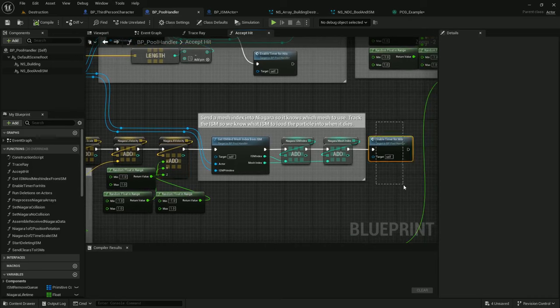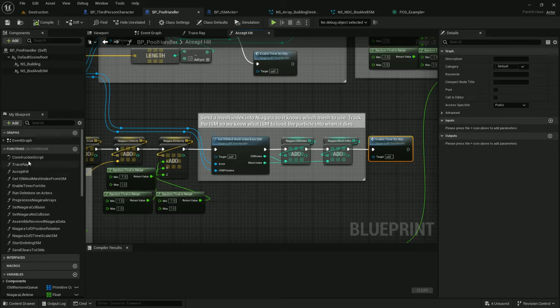Then I'm getting the ISM and mesh index, which I'm going to pass into the Niagara array. The mesh index tells the Niagara system what mesh to use. The ISM primitive just gets saved, and when the particle destroys itself, it outputs the ISM primitive back again so pool handler knows which ISM to add the data back to. Then I enable a timer for hits. Let me take a quick look at enable timer for hits, and then we'll look at ISM and mesh index.